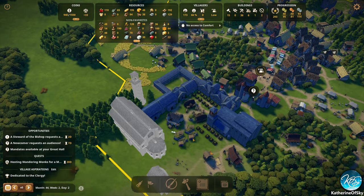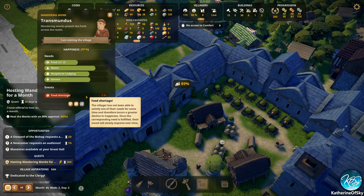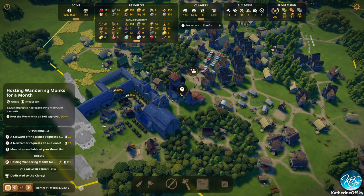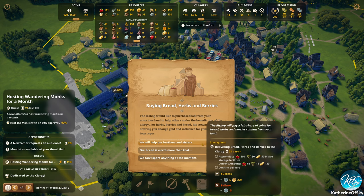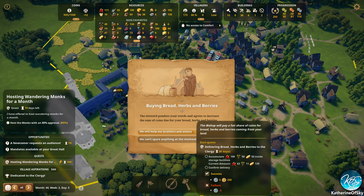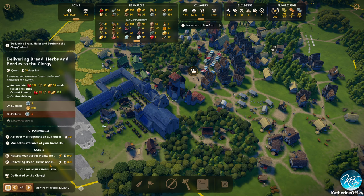The monks are at 89% — why are they so low? Food shortage? I do not believe you. Steward of the bishop — they'll give us five clergy coins, which we do not need. The offer sweetens — five coins and 250 monies. We don't really need it but we can do it anyway. So we need lots of herbs and berries — let's go ahead and stockpile both of those.